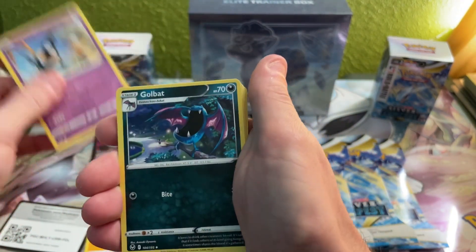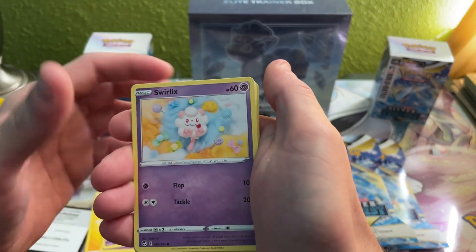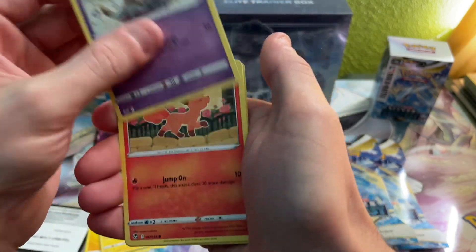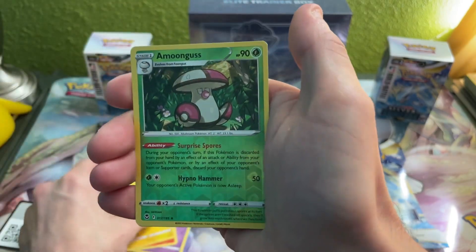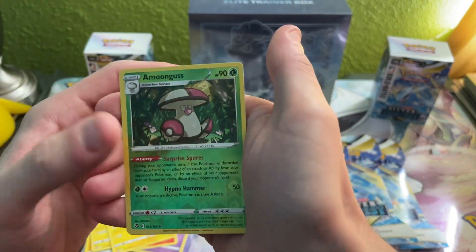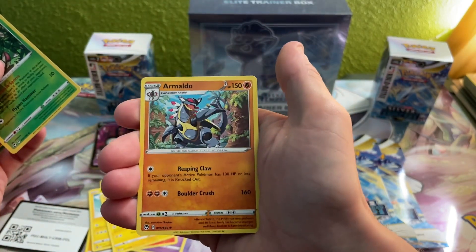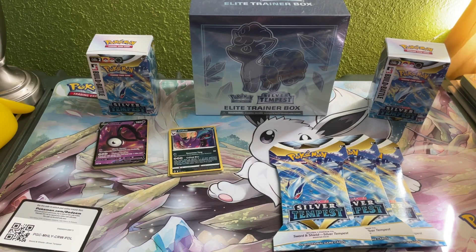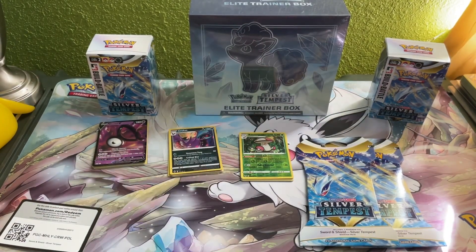Electric Energy, Sliggoo, Golbat, Meowstic, Swirlix, Rotom, Dreepy, Vulpix, Emolga, Amoonguss — that's a cool card, I love that artwork — and Alomomola. That Amoonguss is pretty cool, I like that, so that's gonna stay right there.